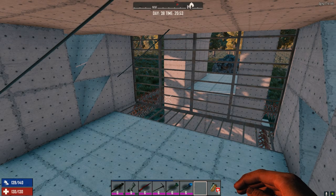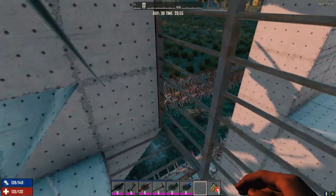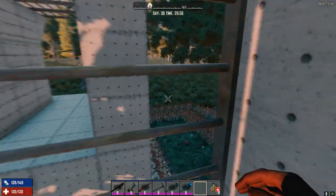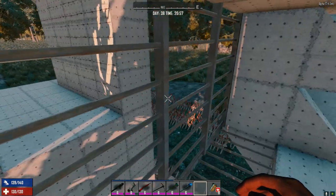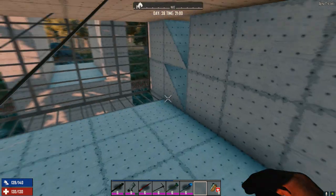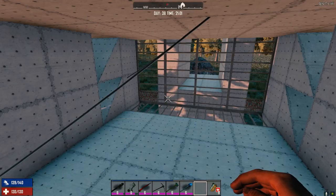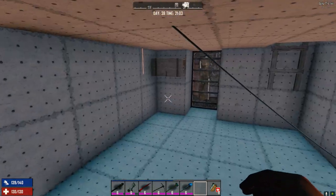Hey guys, welcome back to my 30 Days to Die series. It's day 38, almost night time. The horde is not going to be due for another 22 days. The last thing we did was go to the Popping Pills store and we picked up another extra beaker so we can make an alchemy still, which we did. I always call it a still, I don't know why.